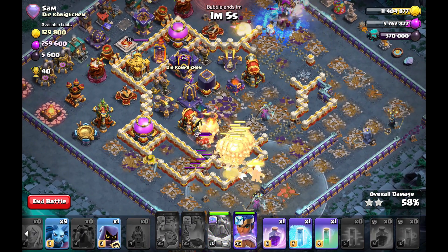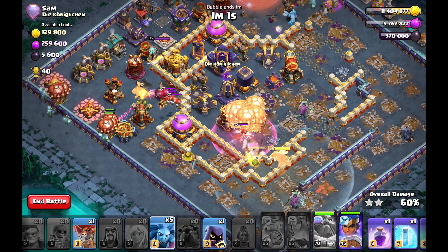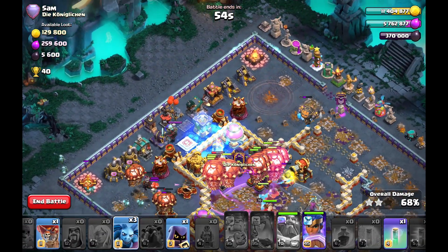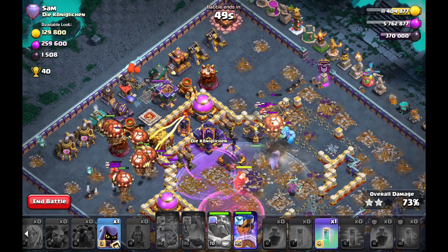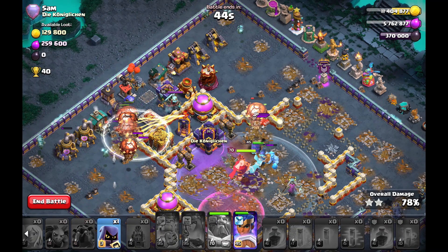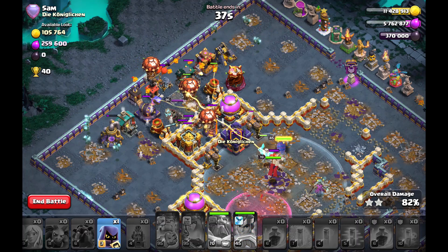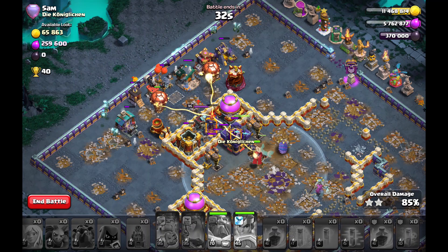Now I can start my Lalo in the core because the pathing in the core for the Lalo is really insane — look at how the balloons fly from defense to defense in the core together with the rage. All those high-DPS defenses like scattershot and ricochet cannon go down in like one hit from all balloons. Royal Champion also helping in the core. I can make him invisible if I want to, but I decide to save that for the Lalo so balloons can get the multi-arch tower and multi-inferno tower. Royal Champion ability now — all defenses should be gone soon.